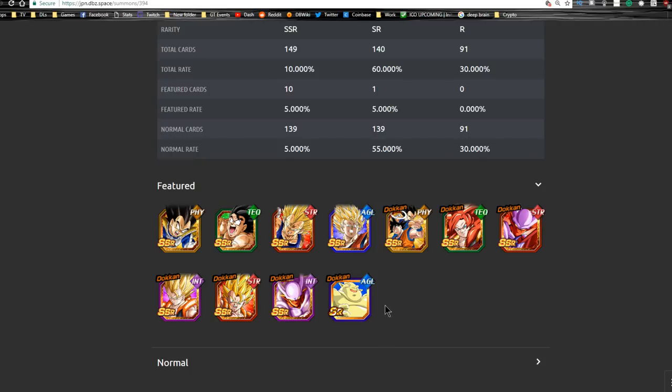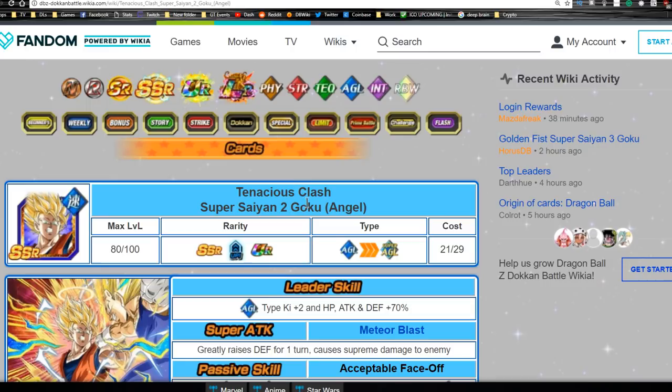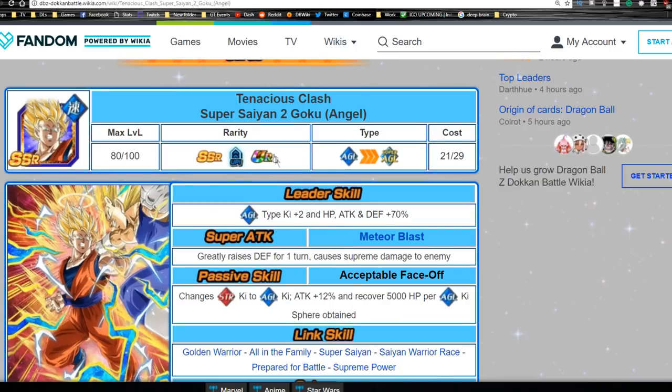I didn't really want to go too far on the banner review but I just wanted to give my opinion on it. Now let's jump into the card review. This is the 'Tenacious Clash' Super Saiyan 2 Goku Angel. His leader ability is Agility type Ki plus 2, HP, Attack and Defense plus 70 percent. For those of you brand new to the game, he's going to be really good to help you get caught up, though that leader ability isn't awesome for newer category lead content.